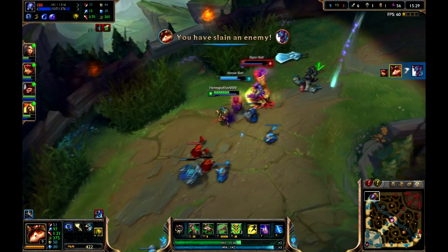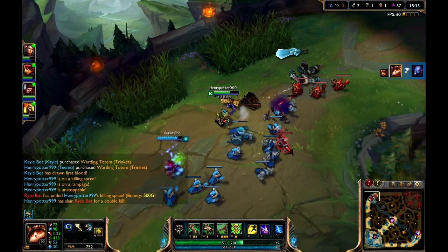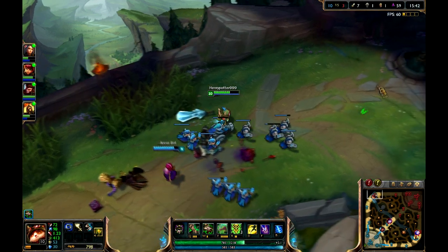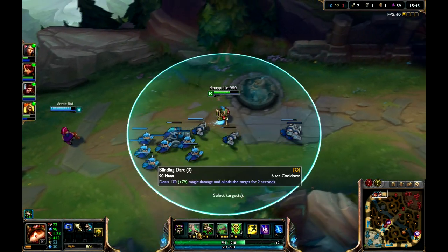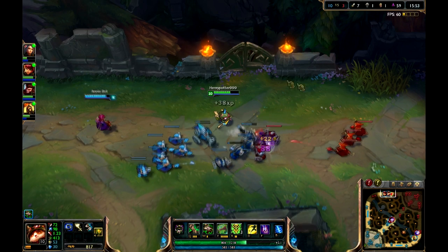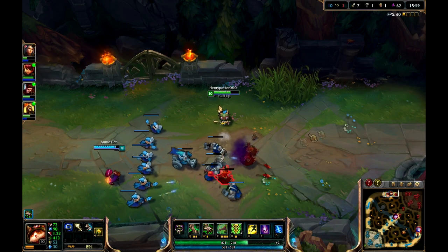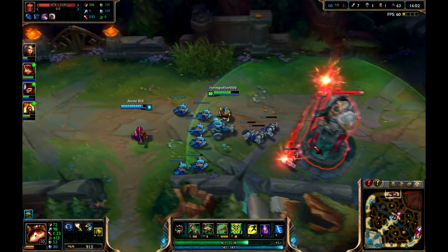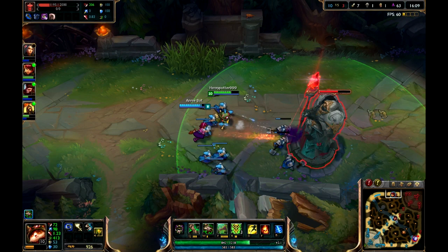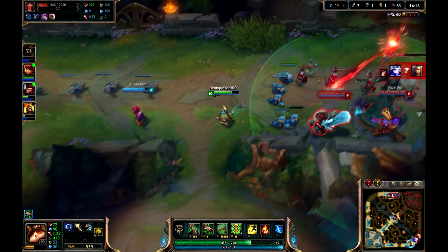In game, there are also abilities called crowd control effects that basically impair the enemy's ability to do something. For example, my mushrooms will slow an enemy if it explodes, and my Blinding Dart ability — my Q — will blind the target. Crowd control effects are basically anything that will slow, snare, or trap someone. The second turret closest to their base has a shield that you have to destroy before you can actually damage the turret — but minions can bypass the shield; the shield is only for champions to attack.